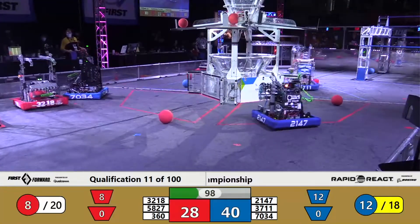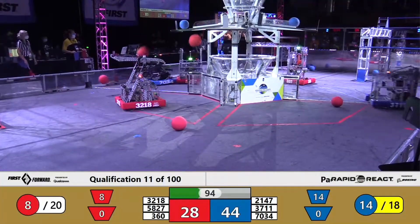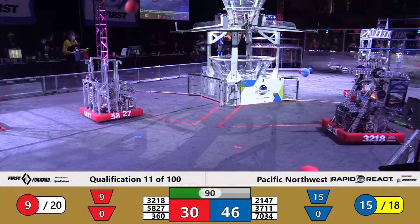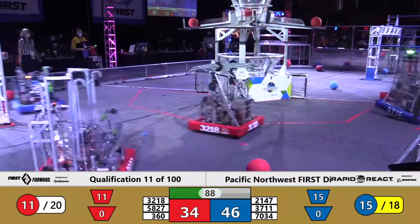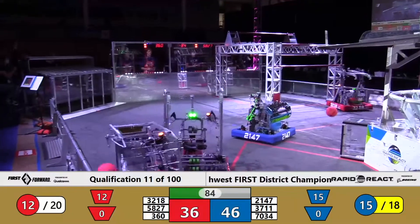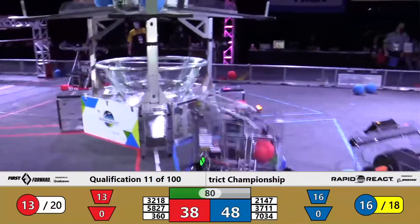58-27 continuing to cycle red cargo. Two loaded up and ready to fire. Looks like they're being defended by 70-34. They decide to move to a different position on the field — one up, two up, they're both in. Those count, bringing their total score so far this match to 38. The Blue Alliance is 46. Still anybody's game with well over a minute and a half remaining.